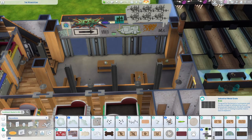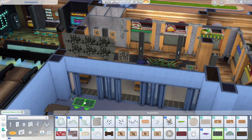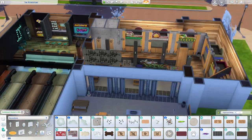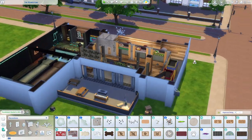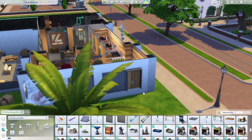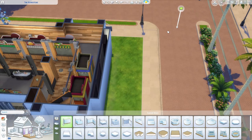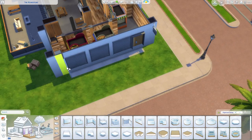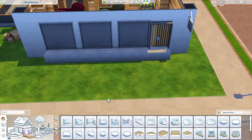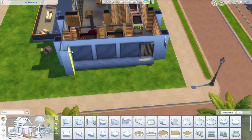I found these metal grate rugs and decided to put them by the doors to add to the industrial vibe — they look like they could have been drains for when they used to hose down the work floor back when this was a working industrial building. Adding to that converted industrial theme, I made the exterior walls by the food stands into old loading dock areas. These would probably be useful still for the food stalls to receive deliveries. The garage doors don't actually function as doors in The Sims, but the idea stands.